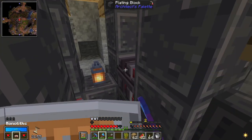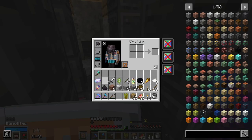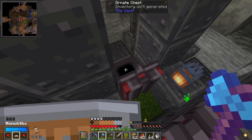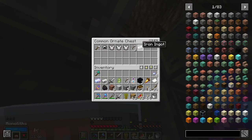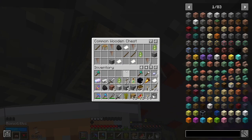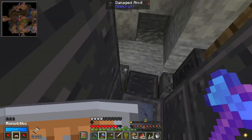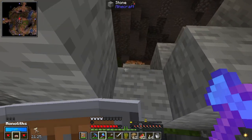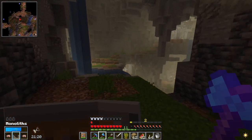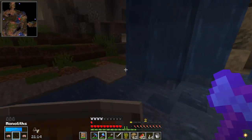We can get iron and stuff from these — and a netherite helmet, a spare diamond axe. Good stuff. I think that's everything. We do have more ornate chests somewhere... was that over here? Yes.